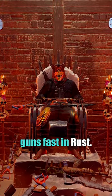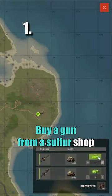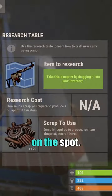Here are 6 ways to get guns fast in Rust. Buy a gun from a sulfur shop — likely best done with drones at outpost and researched on the spot.